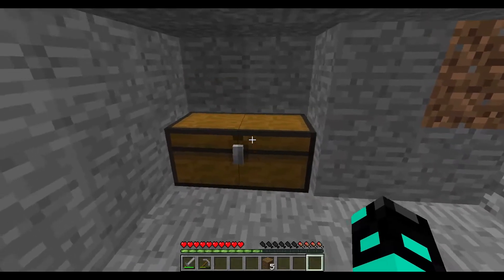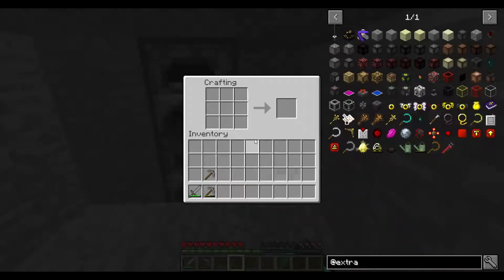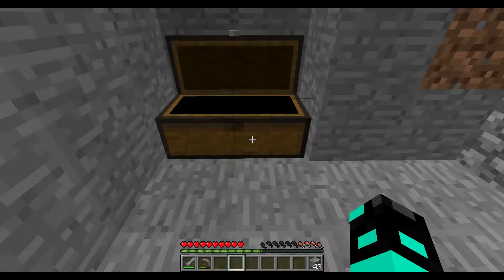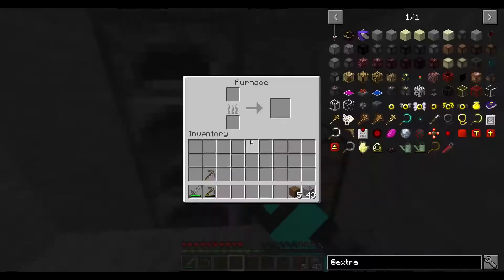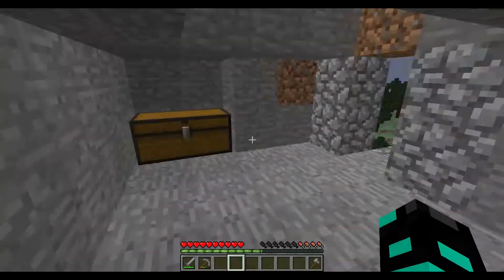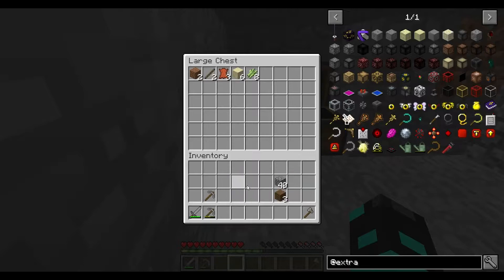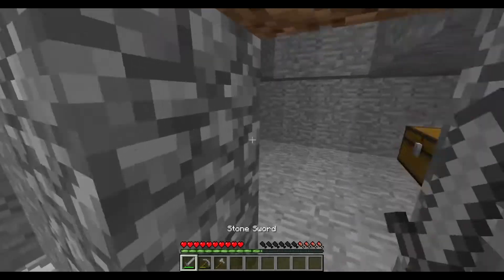Oops, I didn't mean to do that. So I can put all this stuff in here now. What I really need is wood also. I need an axe because I'm gonna go do some stuff, and I have vein miner. Also, if you're wondering, this is not a mod pack — these are just some mods that I kind of found. Pretty cool.